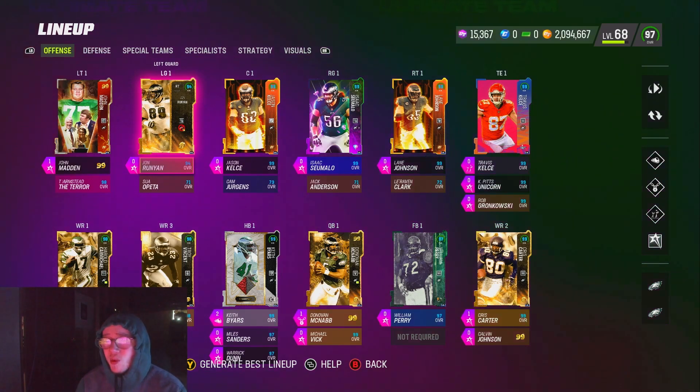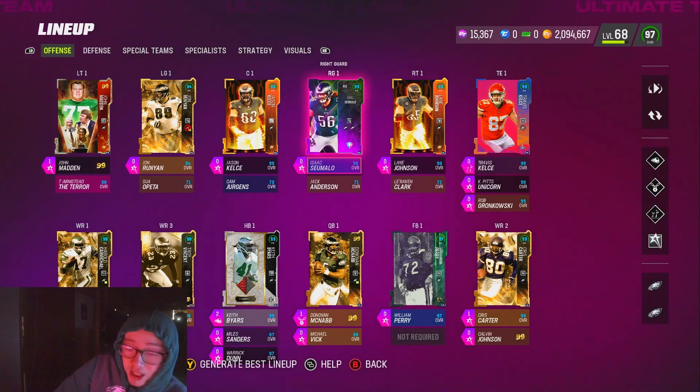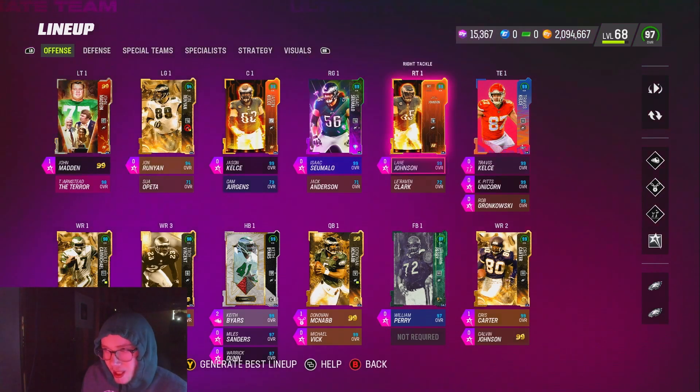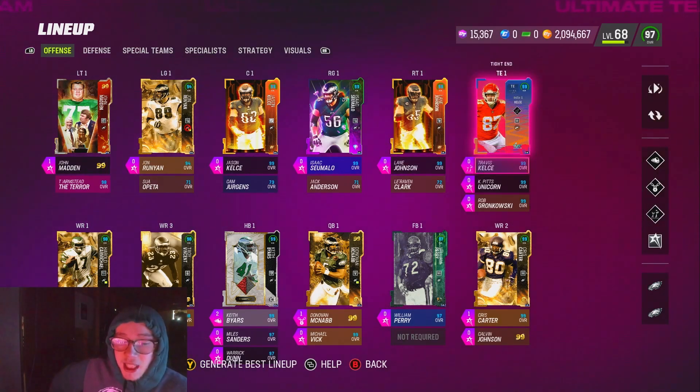The main point is we don't want to pay any AP for our offensive line. If you're using more than two AP total on your offensive line, that's too much. I'm only using one — just for Threat Detector. Nothing else. We should be keeping the O-line as cheap as possible. My right tackle has Edge Protector, but I'd rather have Secure Protector. Edge Protector gets its face shredded — just get yourself a zero AP Secure Protector.